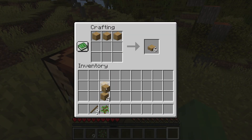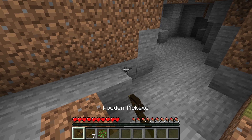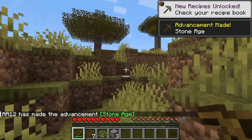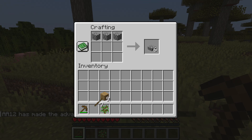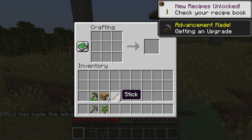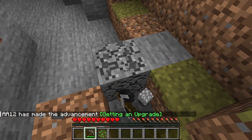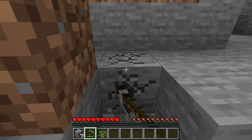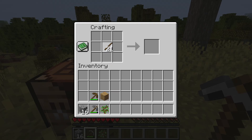I want to get straight into cobblestone because having full wooden tools is going to be absolutely useless. Cobblestone right away - three for a pickaxe, then we'll get the rest for stone tools. It's been a while since I actually played survival Minecraft so I'm trying my best. An axe is three, shovel is one, sword is two. I also want enough for a furnace - eight cobblestone - so that should be everything.